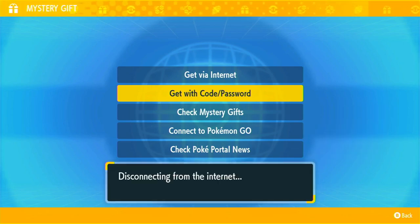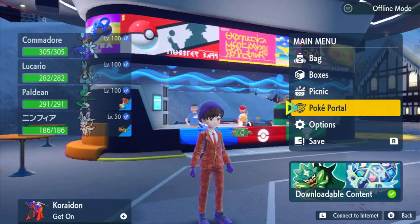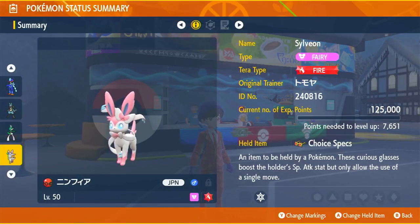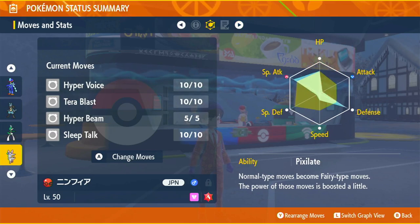Let's take a quick look at it here. As you can see, it comes with an item attached. It is a Sylveon with Choice Specs, and it has Hyper Voice, Terra Blast, Hyper Beam, and Sleep Clock.